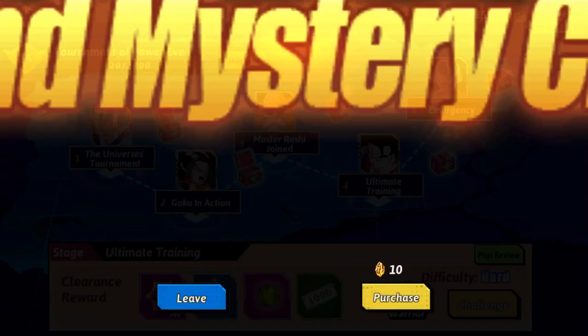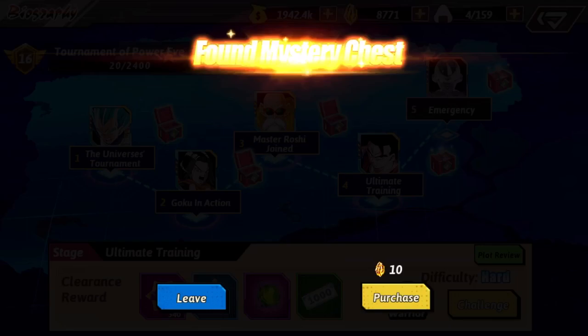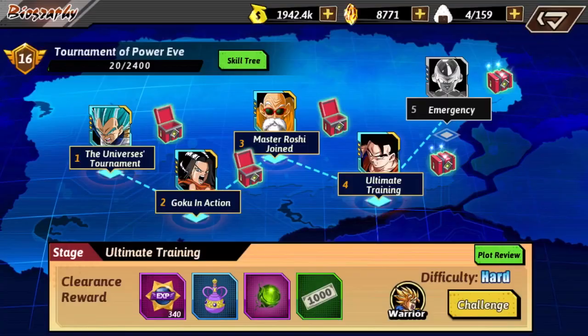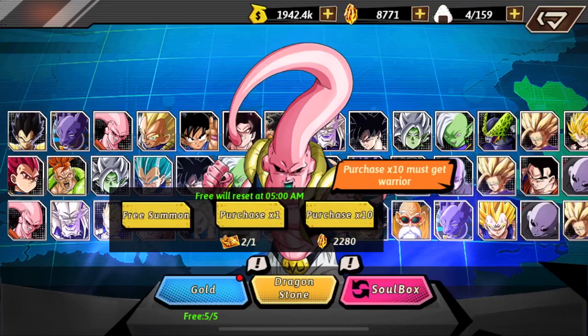Hey everyone, welcome back to another episode of Dragon Fist Ultra Combo. I just went ahead and went into the biography and collected some of the rewards right there. Now what I want to do is start doing the summon real quick because we need to get more of those potion points — you'll see soon.